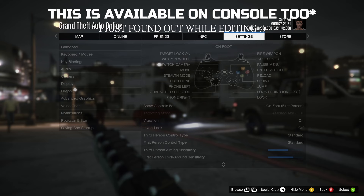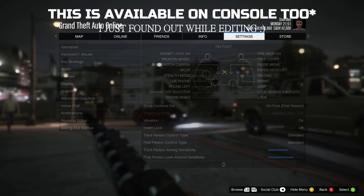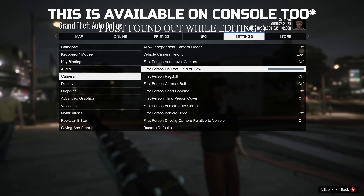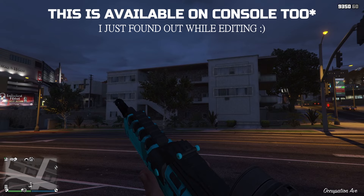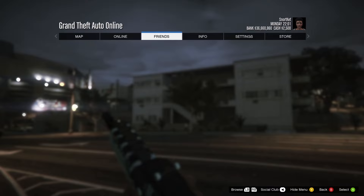Moving on to just PC settings. The field of view I recommend putting all the way up to max so you have full view on both sides to see any unexpected players or information that can improve your PvP chances. It makes movement feel smoother and faster, which can be a mental advantage instead of that slow rush feeling that can get you killed from lack of patience. Being a PC player, majority of FPS games are best played at max field of view and GTA is no different.